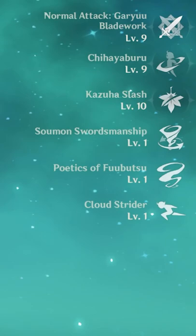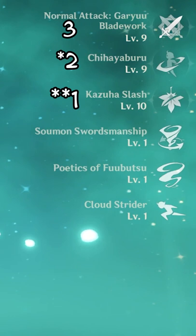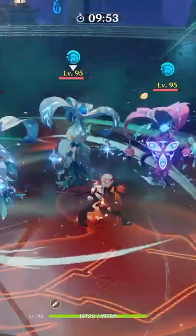Talents don't really matter for his team buffing role, only his personal damage. That said, I would prioritize his burst, then skill, and lastly his normal attacks for plunge attacks or C6 infusion.